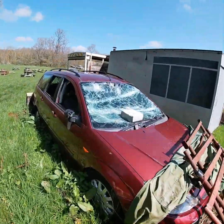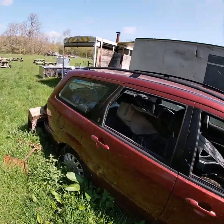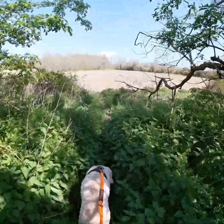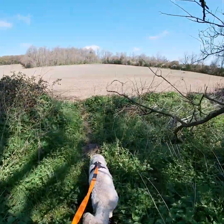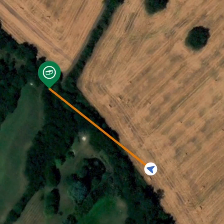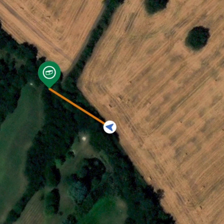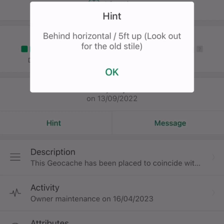In this first cache we're looking for a micro sized container, which will be anything the size of a 35mm film pot or smaller. Let's use the navigate feature in the Geocaching app to help us find the location of the cache. You're the blue triangle in the white circle there, getting closer to the location of the cache.